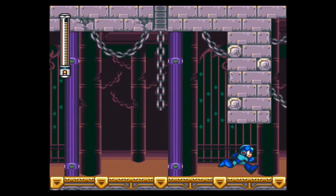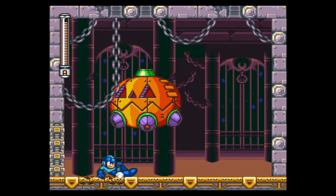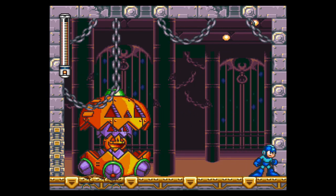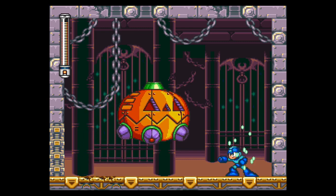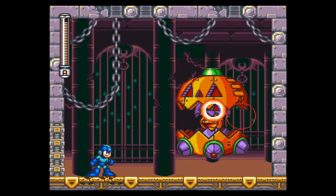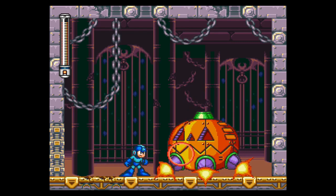Now that we're back at the pumpkin mid-boss of Shade Man stage — by the way, this is the original level music, pretty cool, huh? This time I'm gonna shoot the innards in order to get the job done. It's easier to hit and you can get a lot more pot shots off per round. I'm not sure how well a charge shot will do — actually, that was pretty good. Thing of beauty. Didn't do any damage and it's already down.